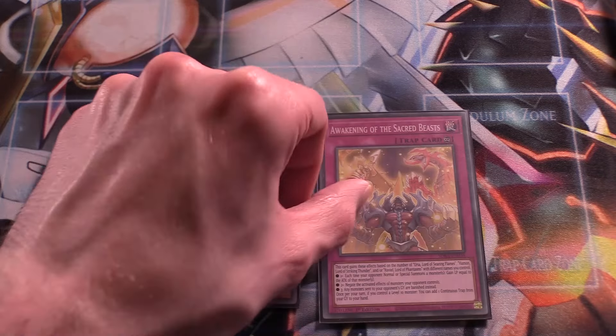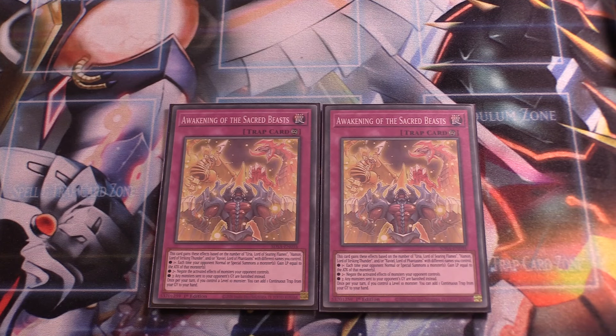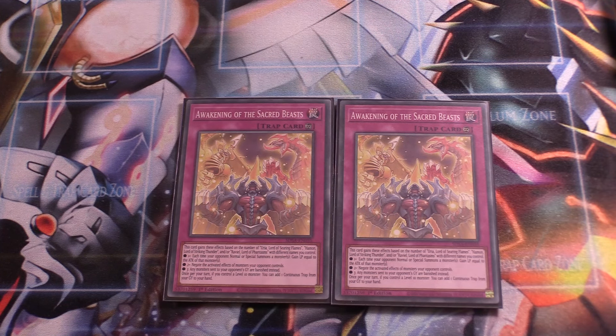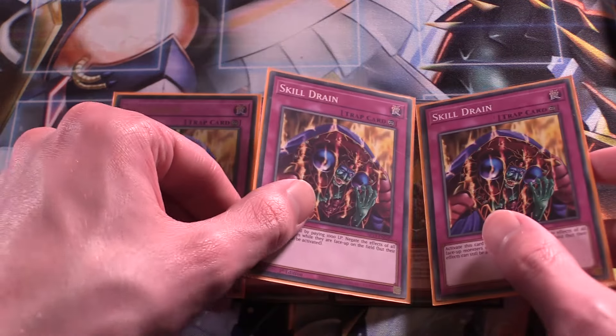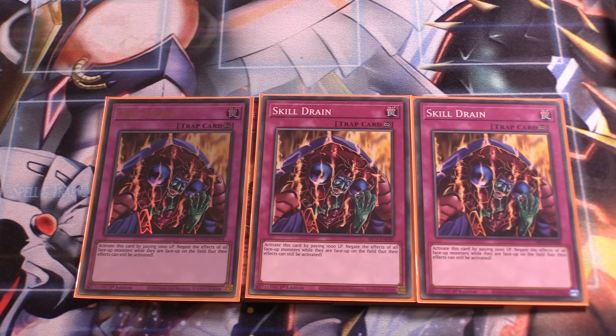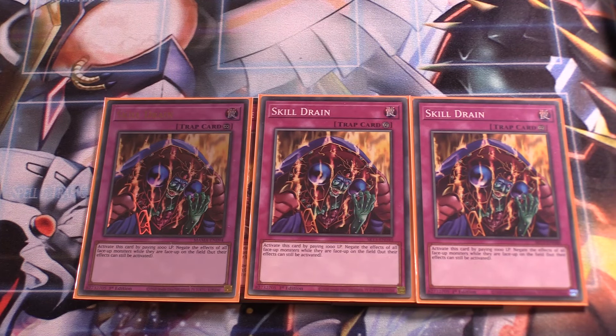Onto the traps: two copies of Awakening of the Sacred Beasts. Depending on how many Sacred Beast monsters we control with different names, this card gains additional effects. If we have one, we gain life points equal to the attack of our opponent's summoned monsters. If we have two, we negate the activated effects of monsters our opponent controls. And if we control three, it acts as Dark Law — banishing our opponent's monsters instead of sending them to the graveyard. Also, during the end phase, we can add a continuous trap from our grave to our hand if we control a level 10 monster. The card we'll be adding back is three copies of Skill Drain. Skill Drain is just too good not to run — we have so many big beaters that it really doesn't affect us too badly, and stuff like Chaos Summoning Beast tributes itself as cost so it won't get negated. We bring out a big boss monster and our opponent can't interact. Three copies is very, very good.